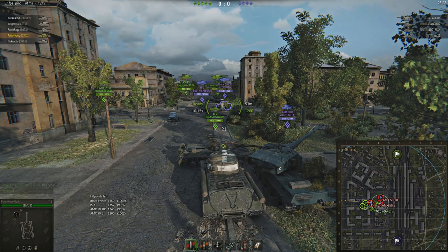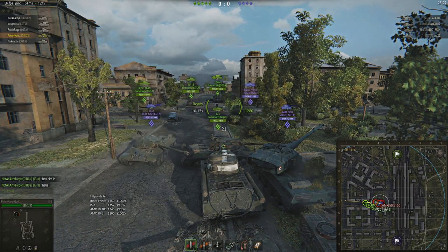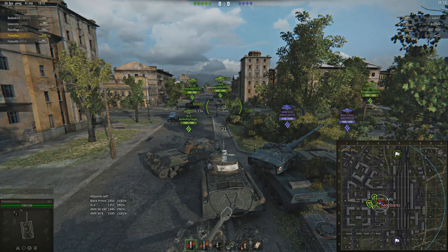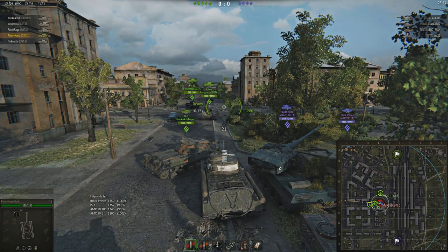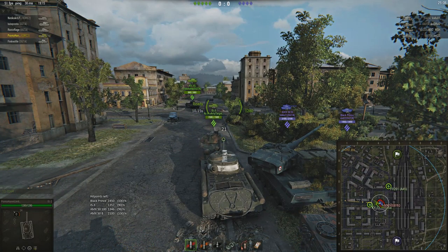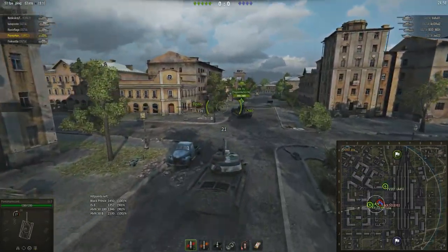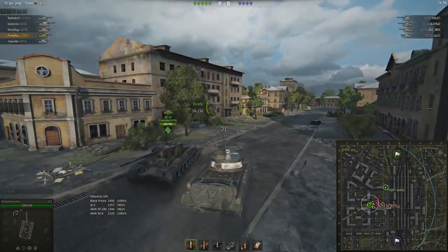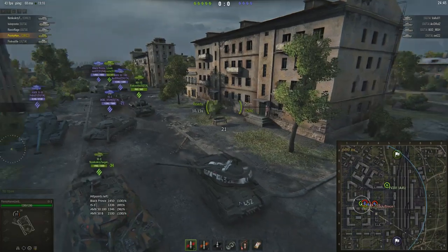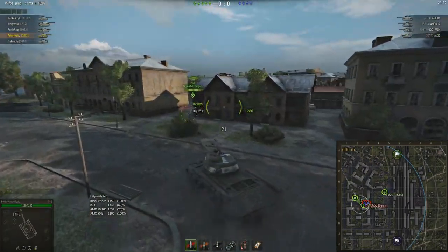Once you've looked at the team list and figured out where you want to go, try to get into a position with some cover until you figure out how many enemies you're facing. I highly recommend turning on mini map labels — it's a default part of the client now, no mods needed — so you can see exactly what you're facing and the traces of where things are. On Ensk, it's typically the alley ahead and from the south side where tanks push out.